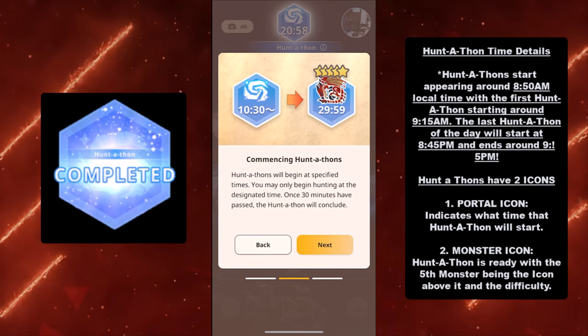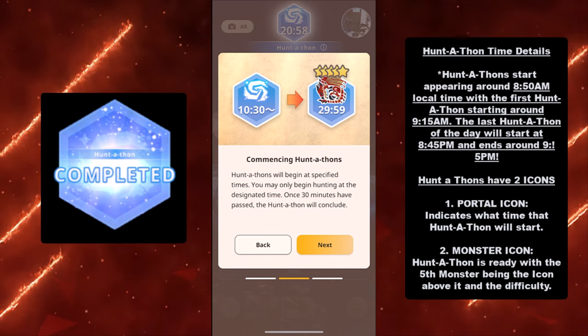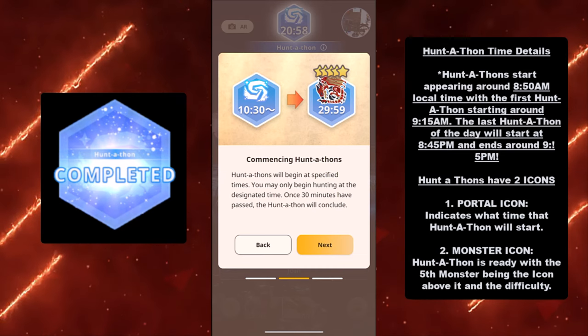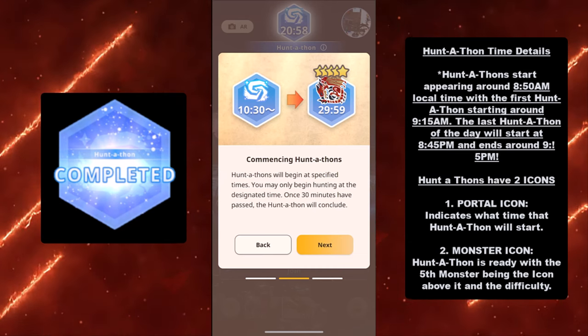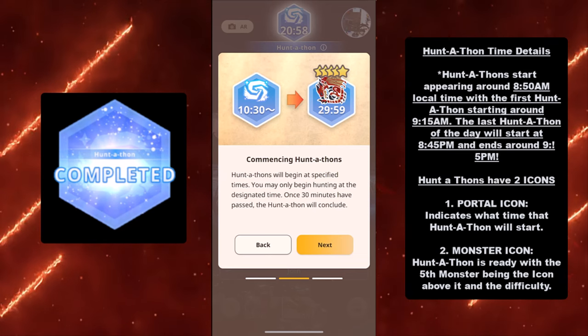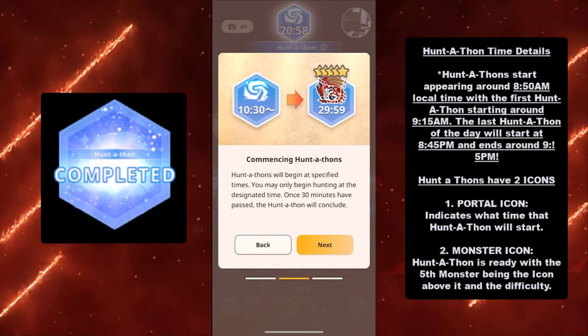So every day in the morning, Huntathons will start appearing at certain times. The very first one will appear around 8:50 AM local time as far as the portal goes, and then the Huntathon will start around 9:15 AM. The last Huntathon of the day will start at 8:45 PM and ends around 9:15 PM.